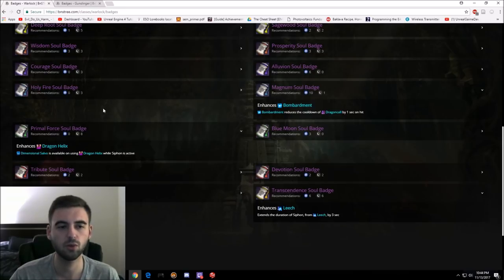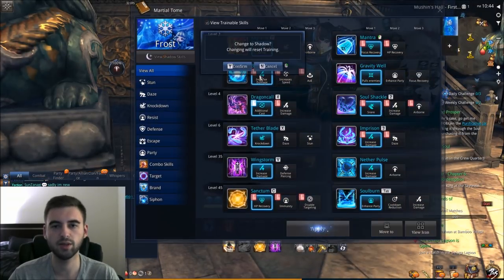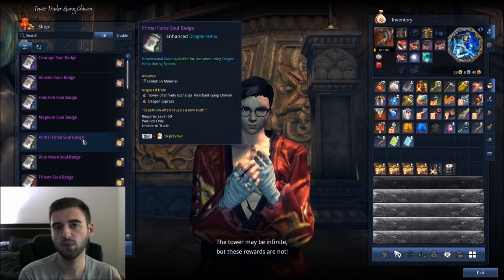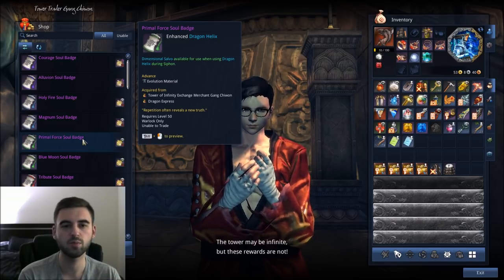For the Shadow build, your first soul badge you're going to want to pick up is the Primal Force Soul Badge. This soul badge is going to increase your DPS pretty nicely because it gives you your dimensional salvo skill. If we head back over to Blade and Soul and pull up the K menu, go ahead and look at the Shadow build — we get dimensional volley, and then dimensional salvo is available one second after dimensional volley. When you shoot your dimensional volley, you wait a second and a new skill called dimensional salvo pops up. This dimensional salvo stacks spectral orbs, which you then use to cast your Dragon Helix skill. What the Primal Force Soul Badge does is that during Siphon — when you use your Leech skill — your dimensional salvo skill will always be available when you use Dragon Helix. So every time you use Dragon Helix, you're going to get a dimensional salvo.